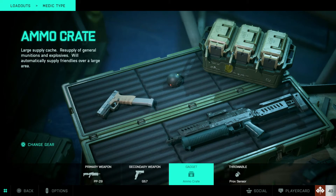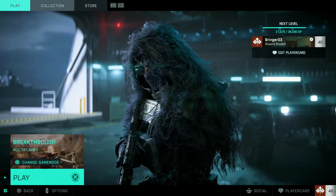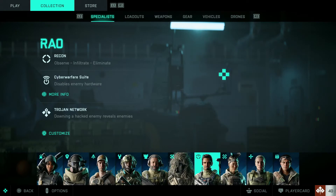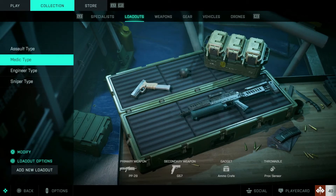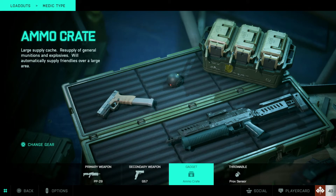Your gadget is gonna be your ammo crate, and your throwable proximity sensor. As soon as you get the sensor, you're gonna make a ton of XP off these things, especially if you're playing Breakthrough mode. These things just spot the heck out of people. You throw them, you get your gadget as you're moving forward, you can resupply your proximity sensors and keep using them.